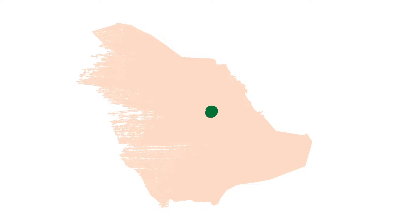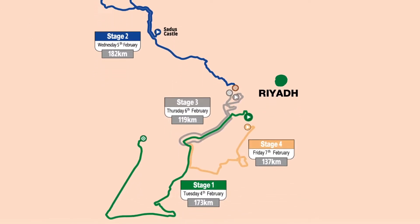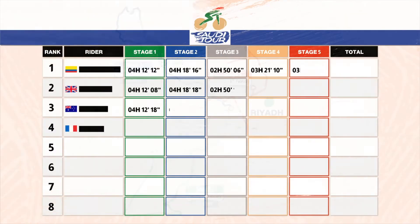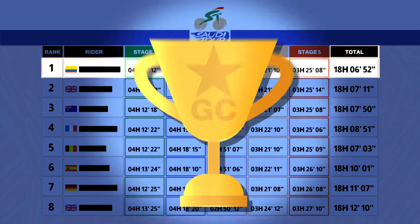There are many different types of road racing events, but the Saudi Tour is what is known as a multiple stage bike race. Held over 5 days or stages, the competitor with the lowest cumulative time to complete all stages is declared the overall or general classification winner.